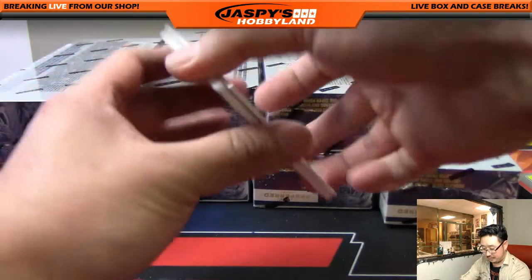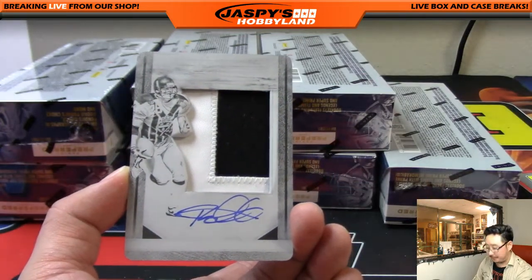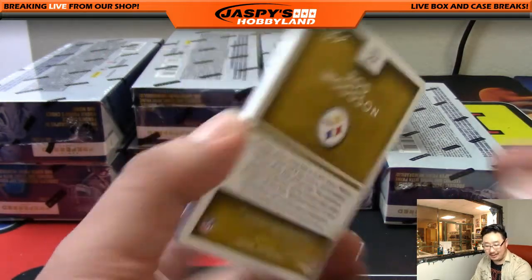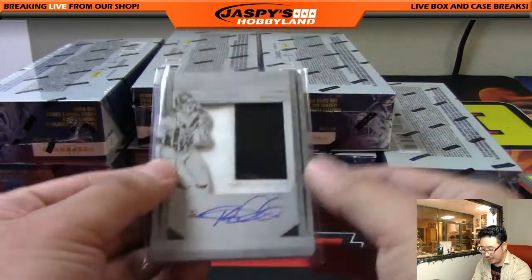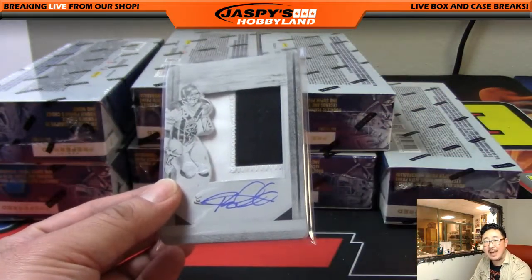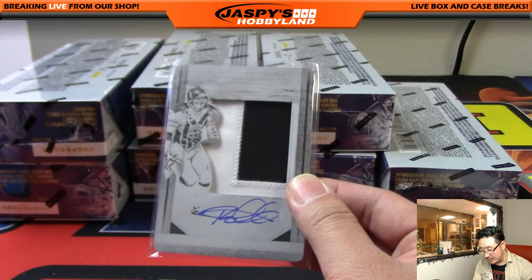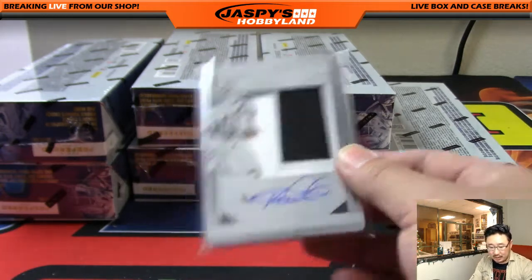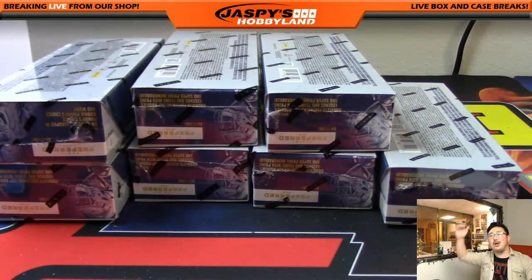And the one of one — wow! Rod Woodson two-color patch on-plate autograph, one of one! Rod Woodson for Jeff Hensley and the Steelers — there you go, Jeff! Nice one of one. I love it when they put stickers on a plate — it looks kind of haphazard, and that's the only time I really complain about stickers. They just don't look good on a plate. But the on-plate autos are sick. Nice Rod Woodson for Jeff Hensley — all aboard the big hit express, whoop whoop!